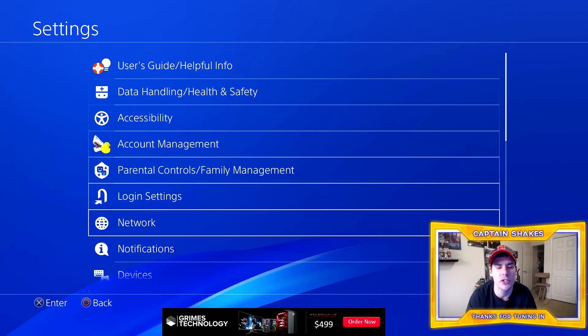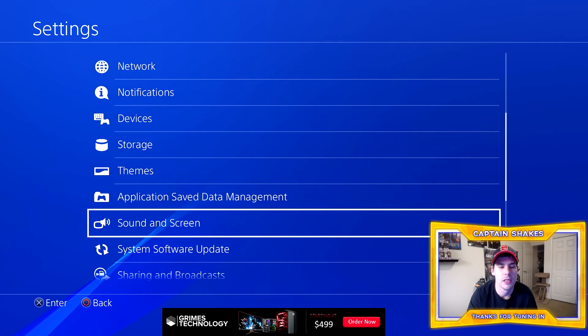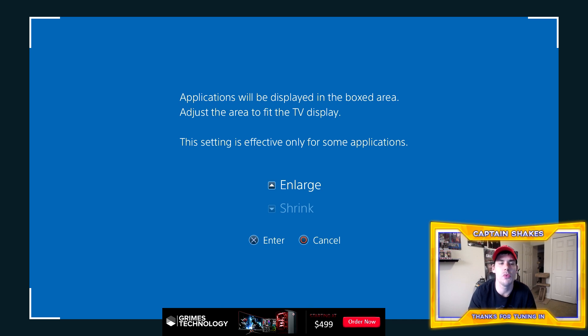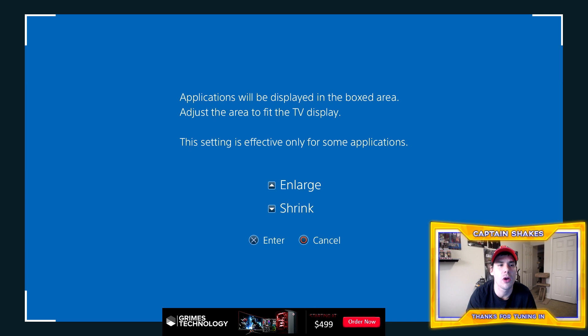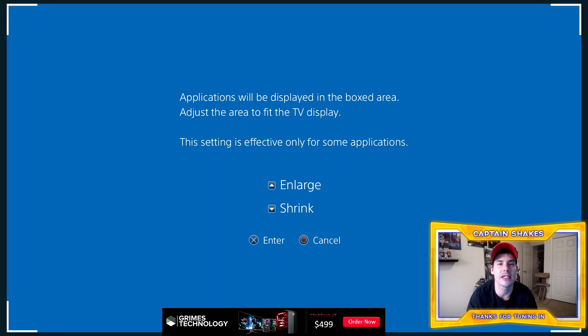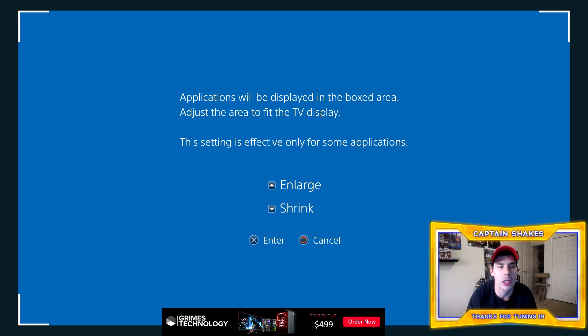In PlayStation settings, go all the way down to Sound and Screen, then Display Area Settings. You want to bring the display area all the way in as far as it will go. This brings the mini-map and HUD elements closer together on screen so you don't have to stray your eyes too far. You'll be able to see everything within just a small range of eye movement rather than having the HUD spread out to the edges.